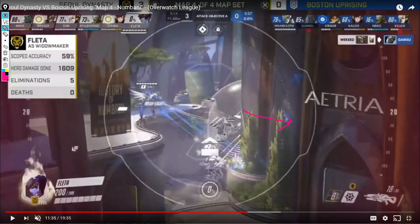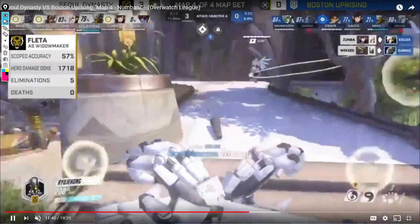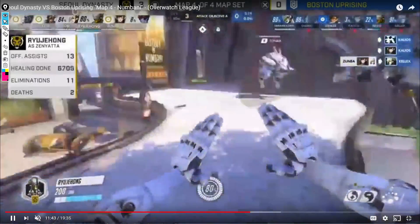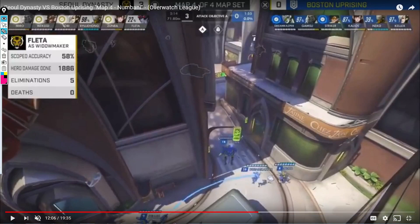Let's talk about how to counter this. Boston realized really late what to do versus this composition, and it is a hard one to counter — it requires a lot of coordination. There are a few different ways, but you'd have to find one that fits your team identity. Some teams could pick their own Widow — we've seen Pine do it. In the case of Boston, you could send Striker on Tracer for the long flank to get Widow that way and pressure her. It's not so much that Soul Dynasty is letting her flank — they just don't have anything to punish it, since Wicked is on Junkrat.